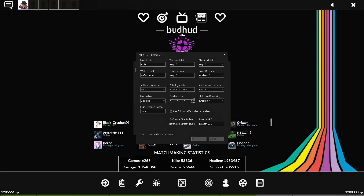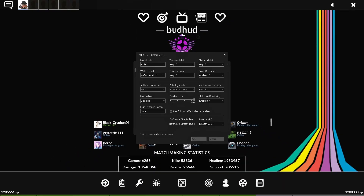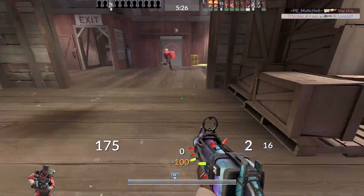In Team Fortress 2's default settings, anti-aliasing is disabled, which is fine actually, because not everyone's PC is powerful enough to have it on. But if your PC can handle it, I highly recommend turning it on. Why? Let me explain.